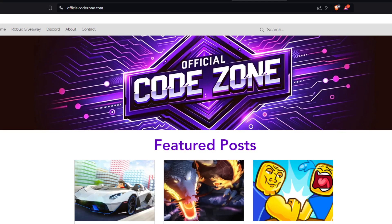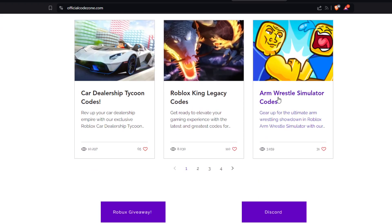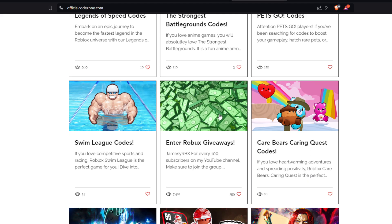Before this video starts, don't forget to check out OfficialCodeZone.com. It's the first link in the description box down below. This is a website where you guys can find all the working Roblox codes for your favorite Roblox games, such as Arm Wrestle Simulator, King Legacy, as well as Card Dealership Tycoon, and thousands of other games. And if you scroll down just a little bit, you'll be able to see a Robux giveaway you can enter by doing simple rules.